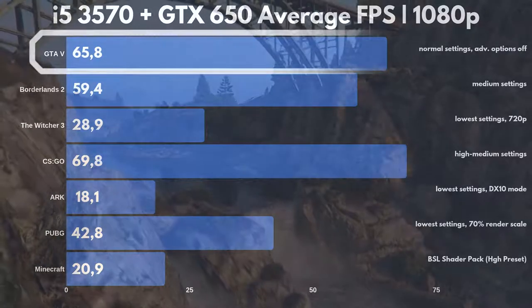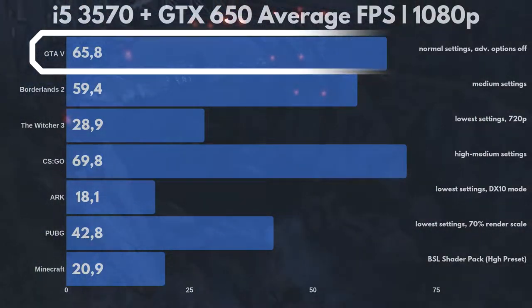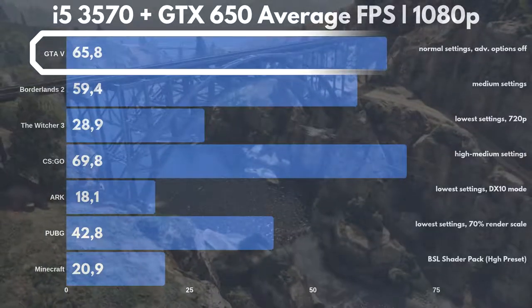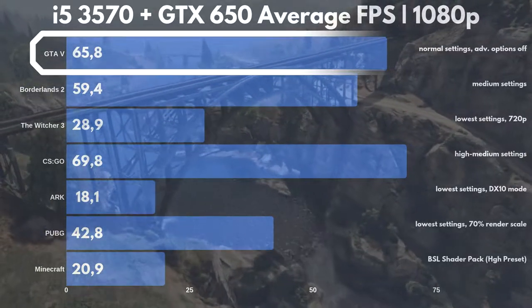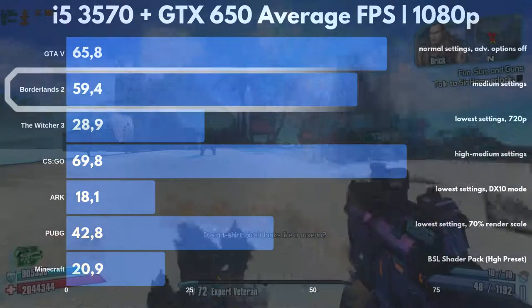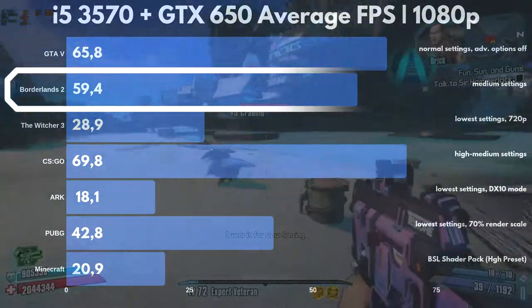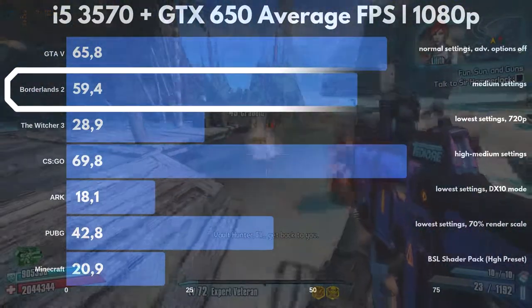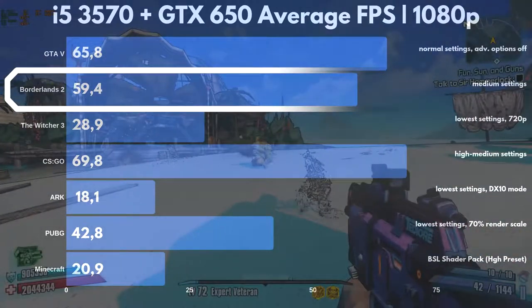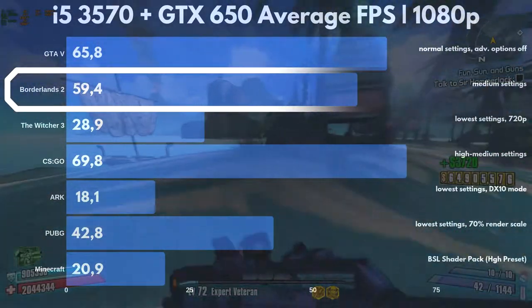In greater detail, GTA V is playable with an average of 65.8fps while running on the lowest graphics settings available in-game, though it was not necessary to go below 1080p. Borderlands 2 is also very close to the 60fps mark, even with medium settings, though it should be noted that Borderlands 2 is a 7-year-old game, so these results are not really surprising.